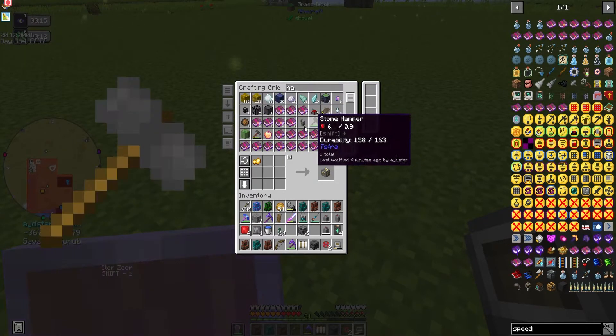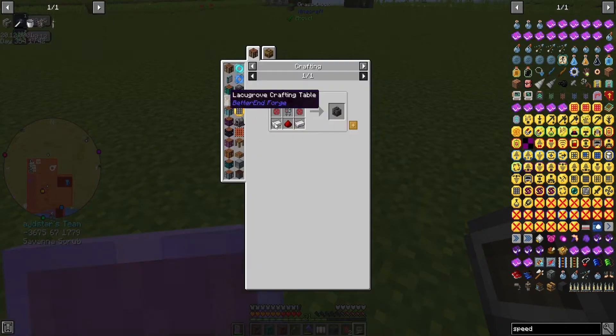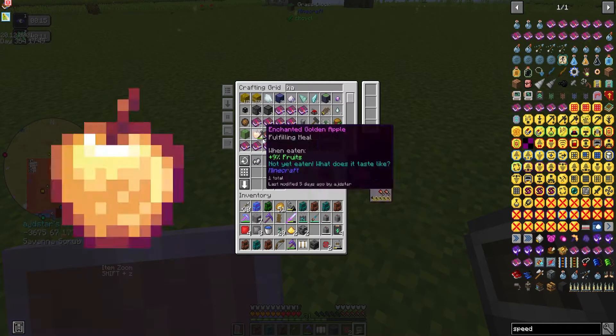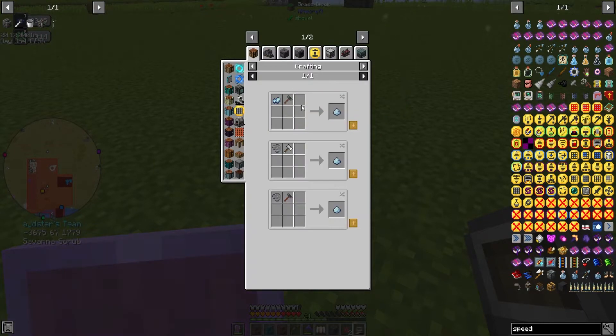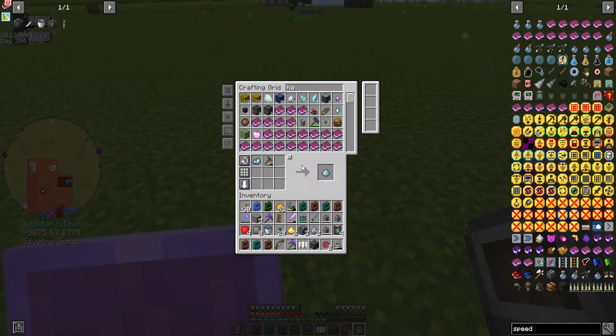Hammer — one, two. We needed iron dust — one, two. And then osmium, however you say it, we need two of those as well.